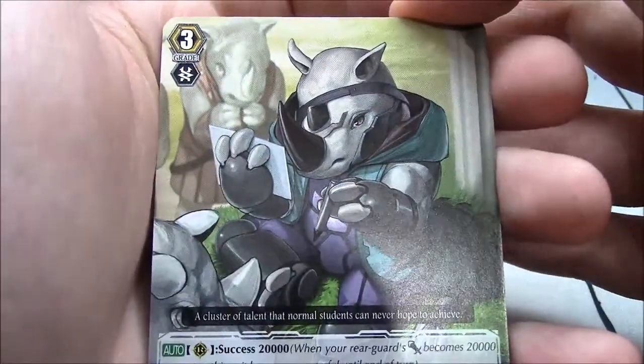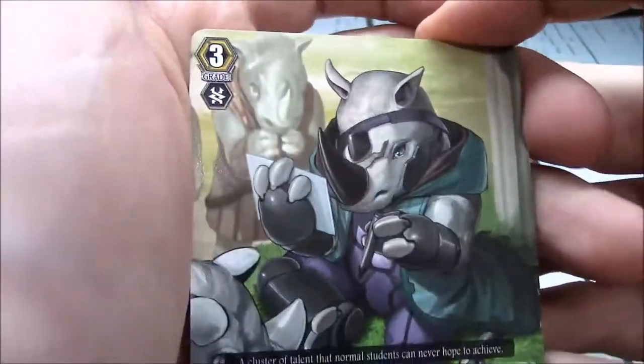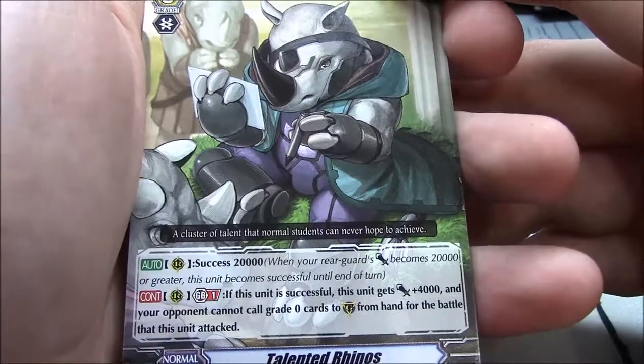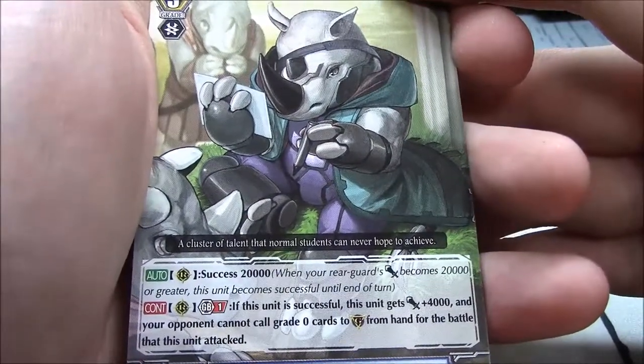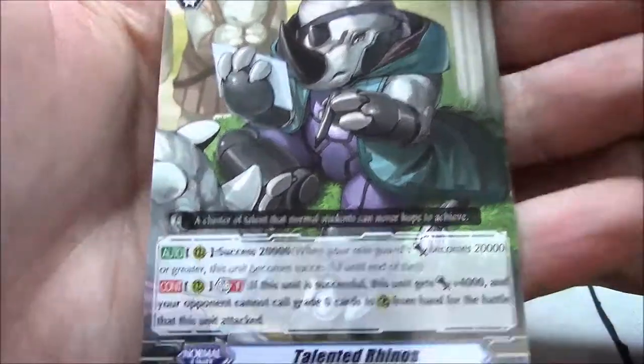Talented Rhinos. Success of 20k. Continuous rearguard, GB1 — if this unit is successful, this unit gets plus 4k and your opponent cannot call grade 0 cards to the Guardian Circle from hand for the battle this unit attacked. That is a grade 3 though — I didn't notice that.